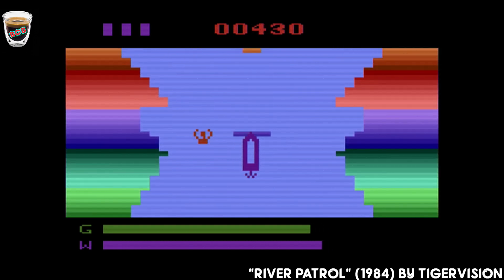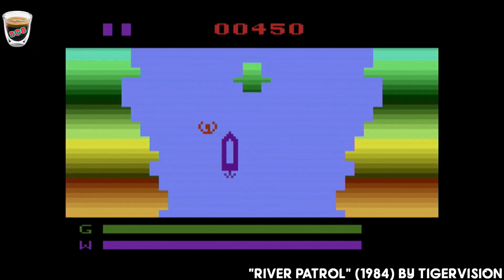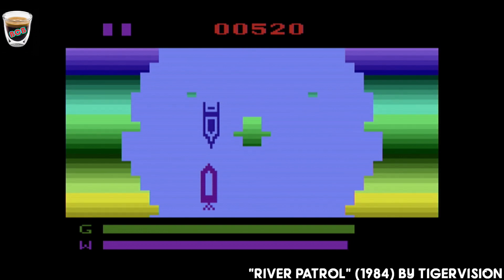The instructions say: you are a captain of the boat trying to make it upriver while saving the drowning people lost in one of the nine rivers. The more people you save, the more points you score, but your boat leaks, so watch your water gauge.